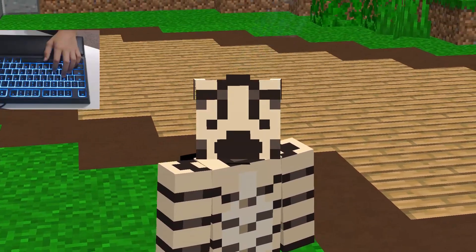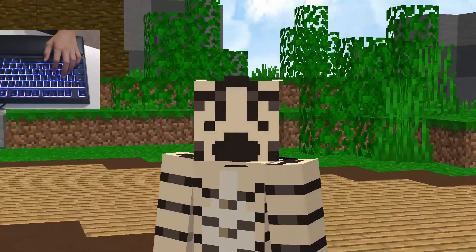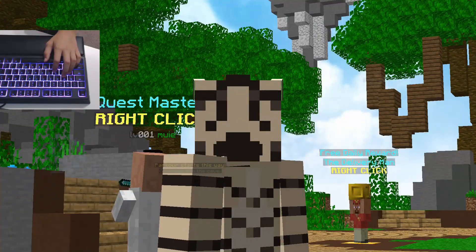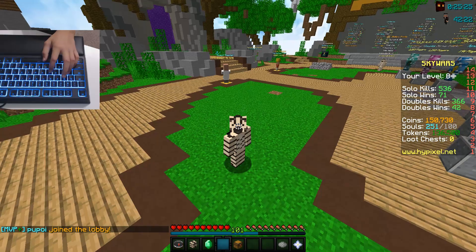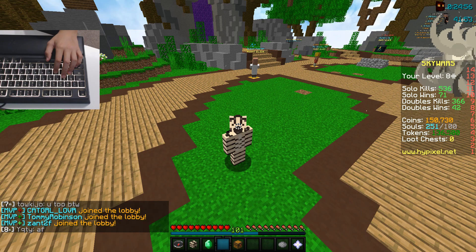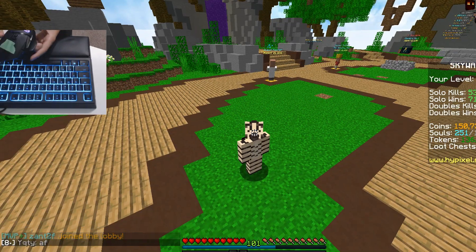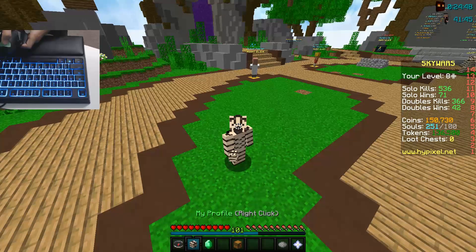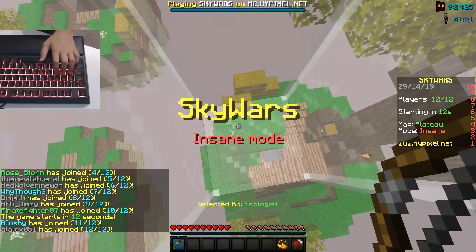I've been playing Minecraft PC for about one year, and that whole year I've been using a scroll wheel to scroll through most of my hotbar instead of just using hotkeys. So this is going to be a very challenging video. I have all the keys set to one of the slots, and to prevent me from scrolling, I've put a little bit of tape on my mouse. The little piece of green tape — I can't really scroll, but I'm still able to push it to the side to get to different scroll options.